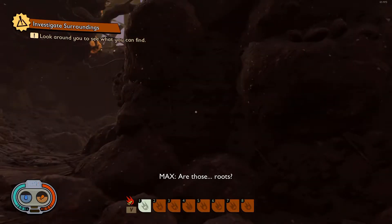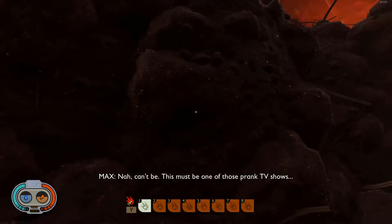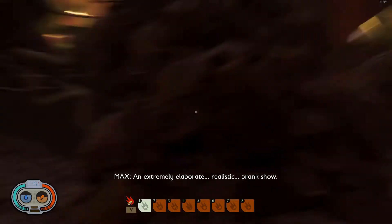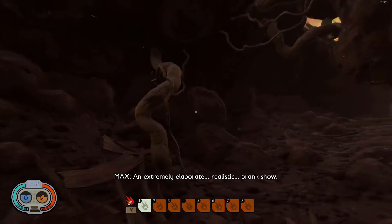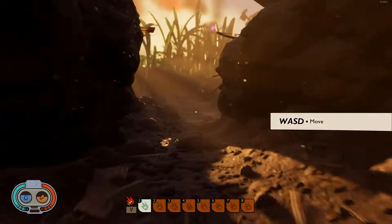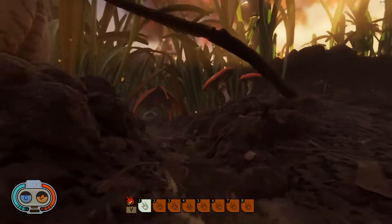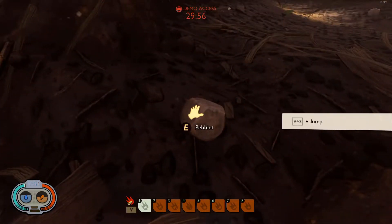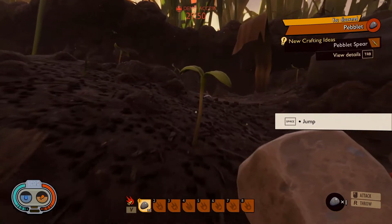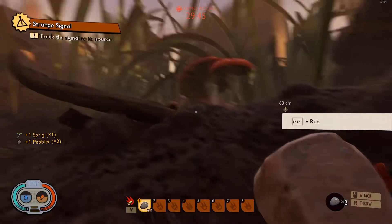All right, here we go. Are those roots? It's a little blurry on here, I think it was just loading in. Man, how tiny is this? Pretty dang cool looking though. Very cool looking. A little pebble. A new crafting — Pebblet spear. Not really sure how to do that, but all right. Shift run. Track signal. Some sap — I see some more up here. I've got all kinds of sap in here. Very nice. Roasting spit. Not sure what that does either.